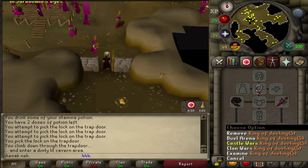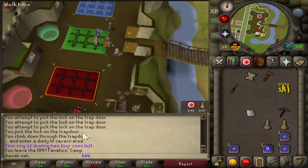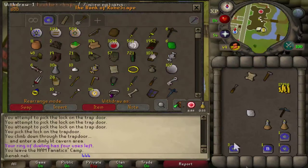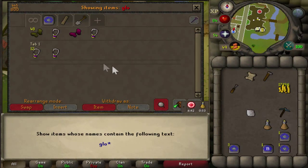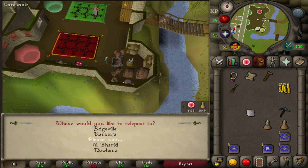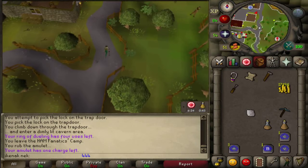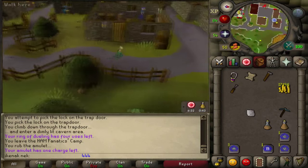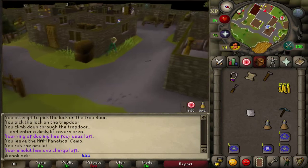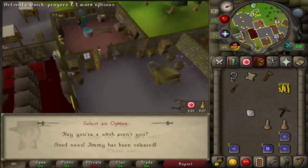Teleport to Draynor, or run there if you're out of glory charges. Once you're back in Draynor, head over to Aggie — the option is 2.